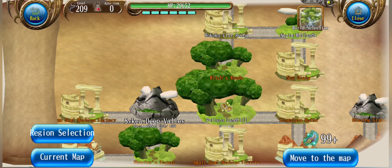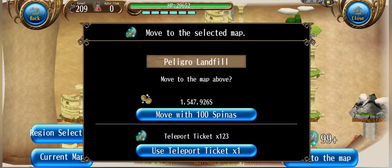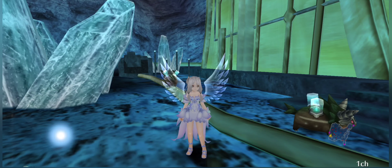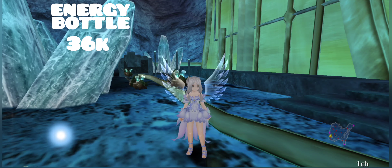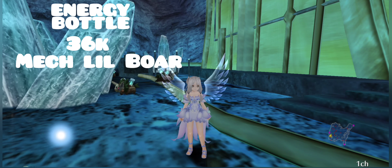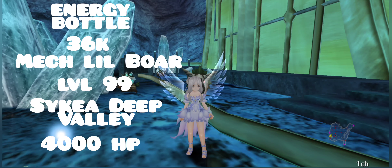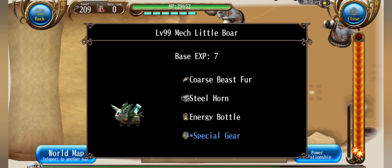Next up, we have energy bottle, which is at Psychea deep valley, which is right next to polygoral landfill — that is the fastest way to get there. The mat is energy bottle, price per stack is 36k, monster is mech little boar, level 99, location is Psychea deep valley, and the use is for 4,000 HP recovery. Here is the drop information.